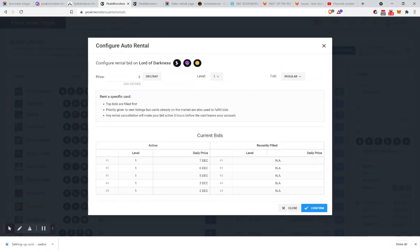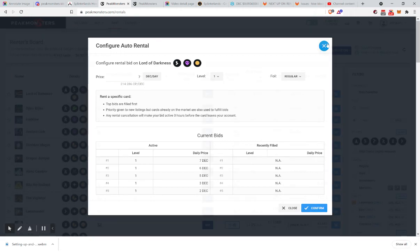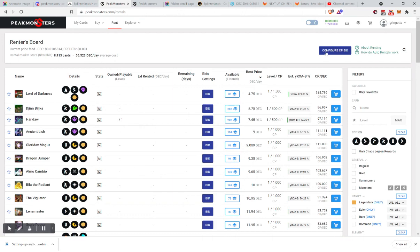Some of the time, the other bid is gone. We looked earlier and there was one that was higher — it hasn't processed and shown up yet. Or maybe it went to a collection power renter because these aren't super high. Keep this number in mind: if someone gets this card for 7, they'll have 214 collection power per DEC. Keep that in mind, because now we're going to go to the collection power bidding method.